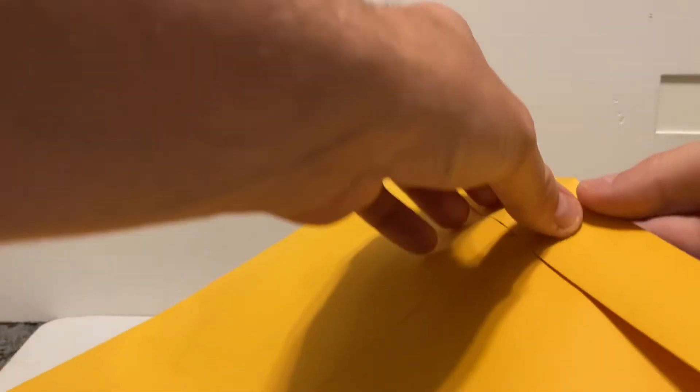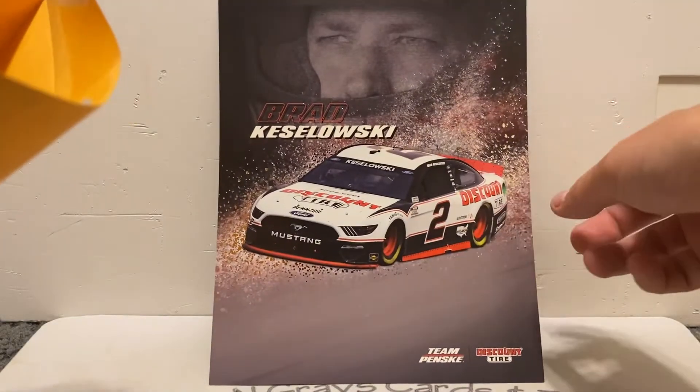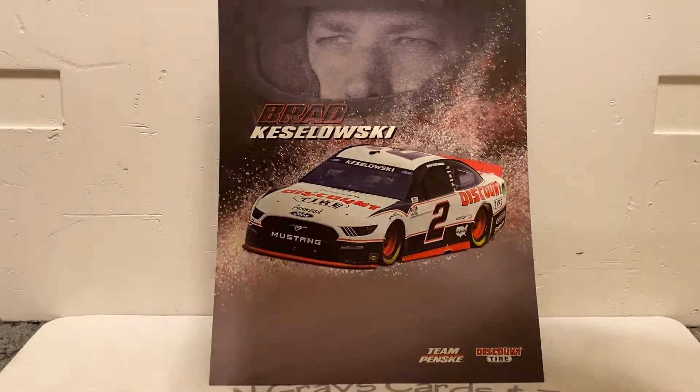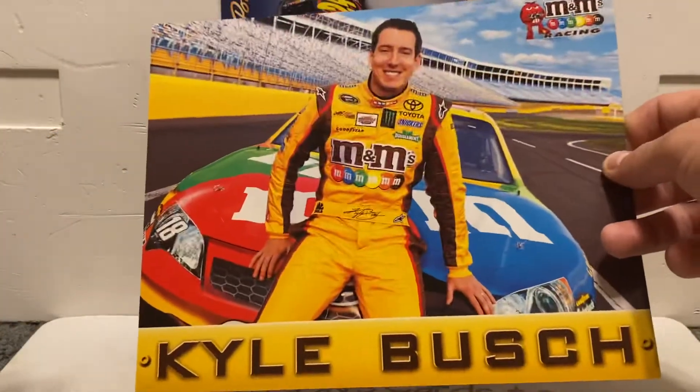Without further ado we'll get into these — we'll do them in order, 17 before 18. Good luck to you Outlaw, hopefully we can pull you something good again. The first card out of pack 17 is a Brad Keselowski, right behind that we've got a Jeff Gordon, and then behind that we've got a Kyle Busch.